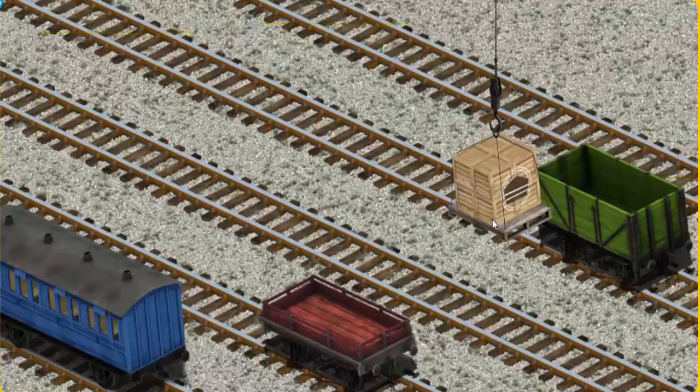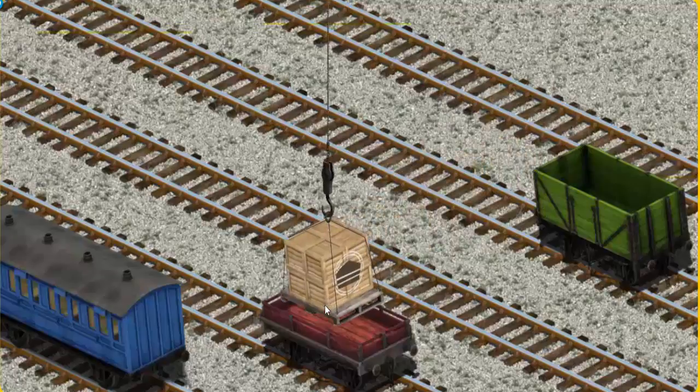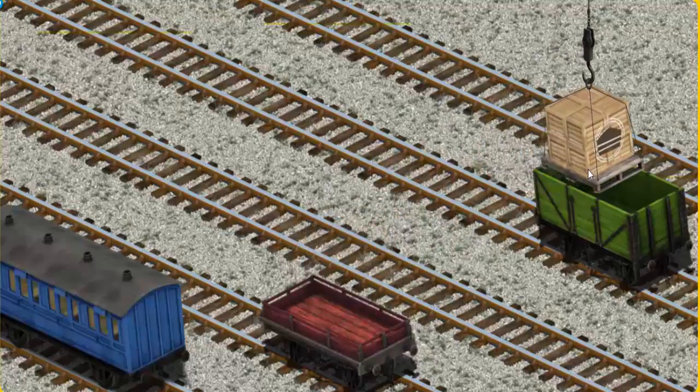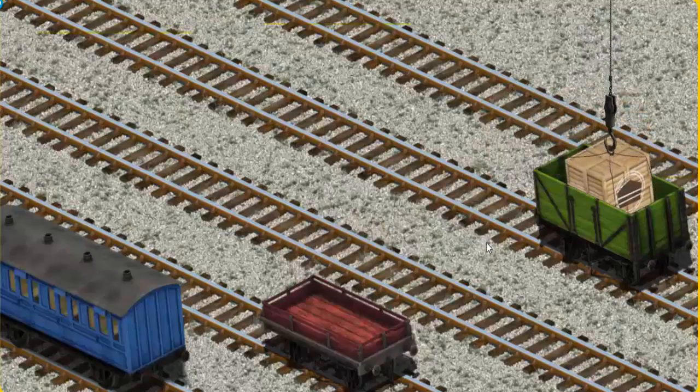Now the cargo must be loaded. Show Cranky where the green cargo car is. There you go.